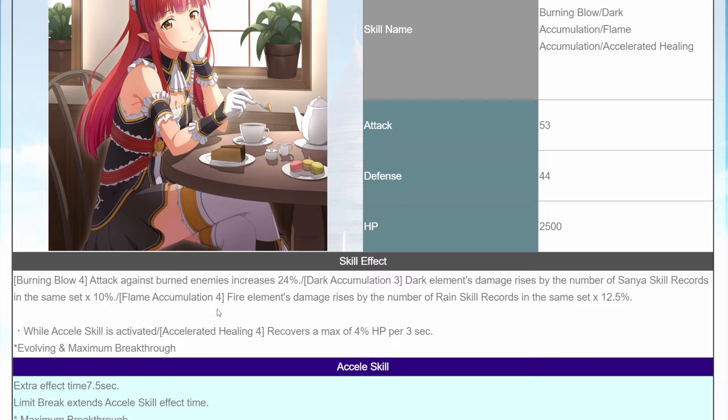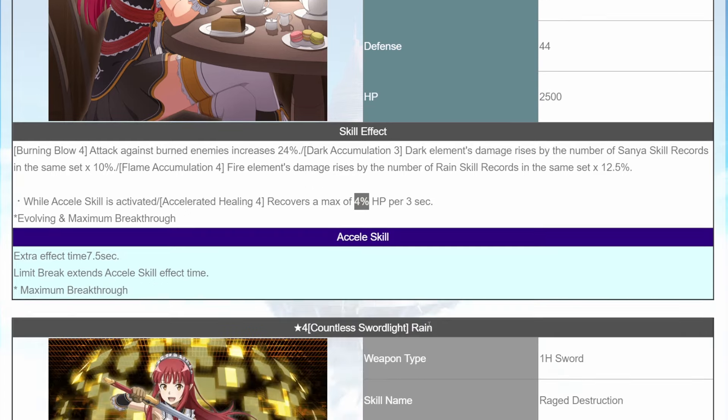The next one is the Flame one: Fire Element damage rises by the number of Reign skills in the same set by 12.5%. So eight times 12.5 gives us 100% fire element damage. And when you activate Axel mode, you will recover 4% of your max HP per 3 seconds. That is actually a big number — usually it's like 1% or between 1-2%, so 4% is actually a lot. Not bad at all.